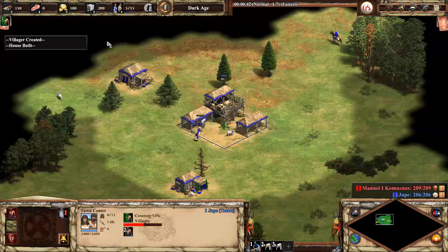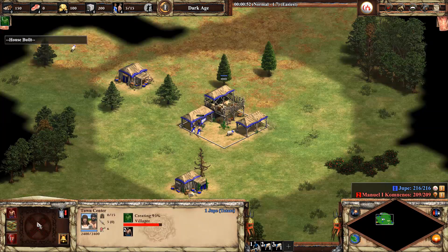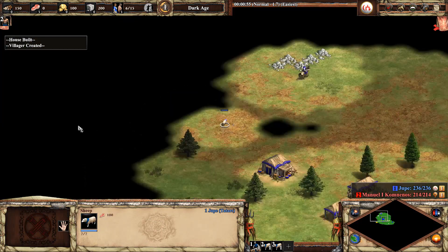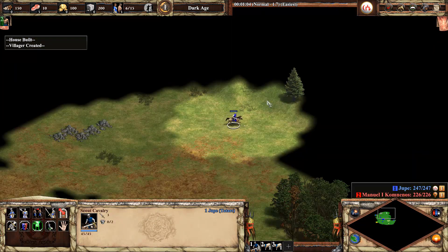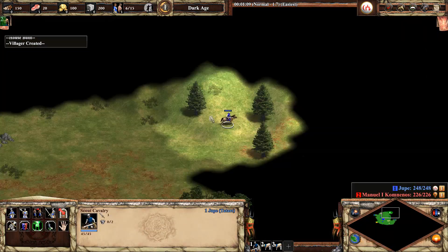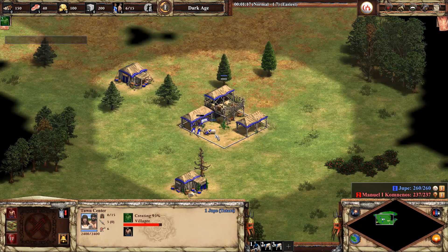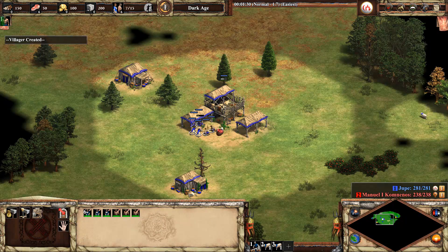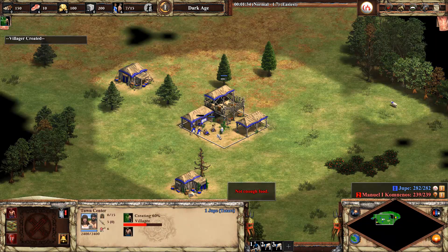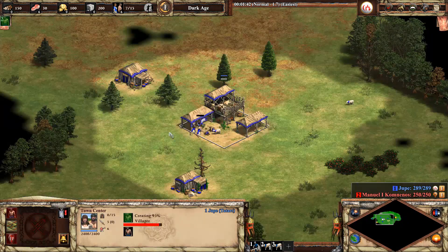We need six villagers on the sheep; that will already give you enough food production to keep your town center going for the early game. After we have six villagers on sheep we should make a lumber camp. One nice thing is that you can actually shift-queue the actions for the villagers. What you do is select all your villagers, press Shift, and press the next sheep — the next sheep should be pretty close to the villagers so they can instantly start eating it.